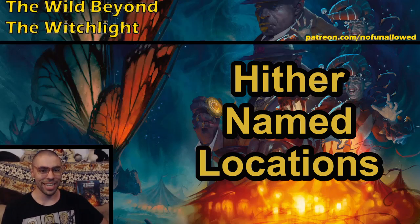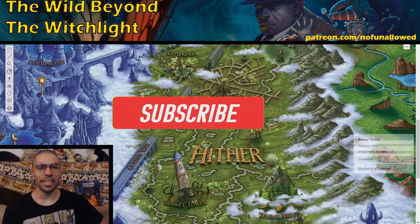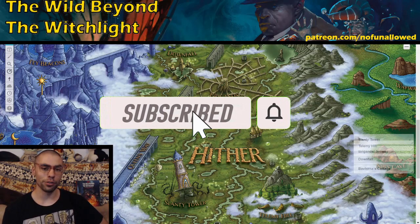Welcome to the No Funnel Labs guide series on the Wild Beyond the Witchlight 8th edition module. In today's video, we'll be going over all of the named locations in Chapter 2. There are going to be a ton of spoilers, so players do not watch this, but DMs that want that added insight, go ahead and stick around. Here are the named locations of Chapter 2.